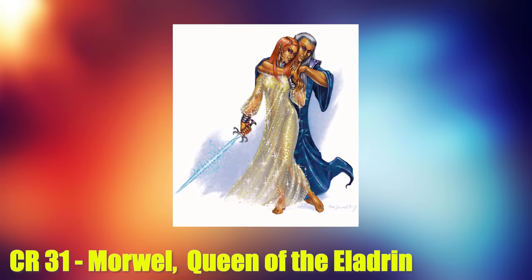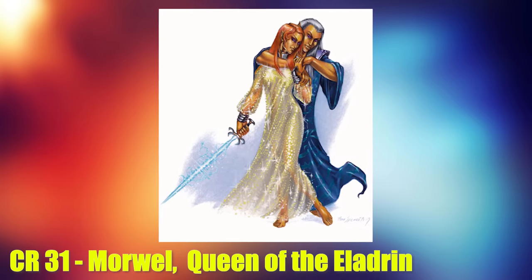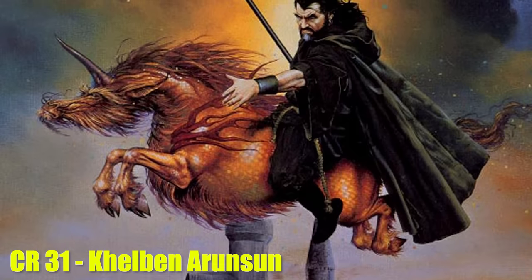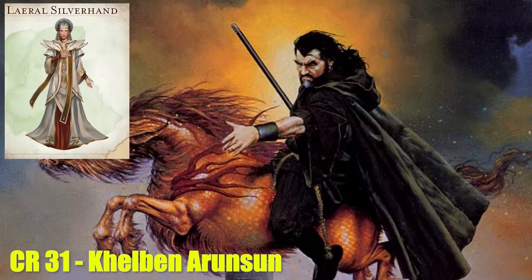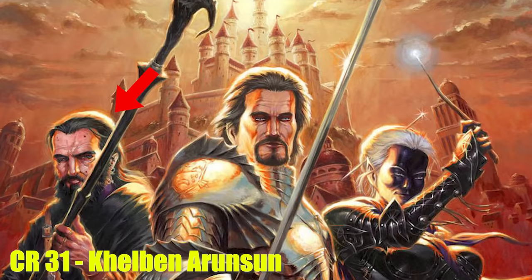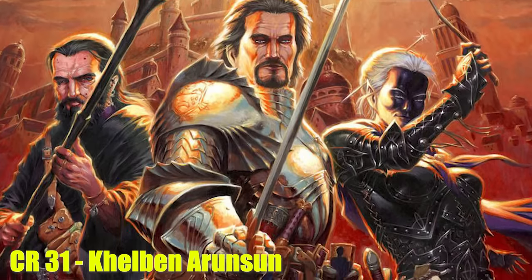For CR 31 creatures, the first in our list is Morwel. Morwel is what we call a Celestial Paragon — essentially the opposite of an Archfiend or Archdevil, or at least the Celestial counterpart to those. She is the Eternal Queen of the Eladrin and rules the Fey Elves from her personal demiplane called the Court of Stars. In this level we also have Khelben Arunsun, the late Archmage of Waterdeep. He was a chosen of Mystra, meaning he was given divine power by Mystra, the goddess of magic, so that he could further her agenda on the prime material realm.